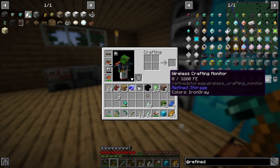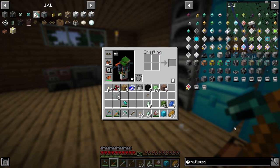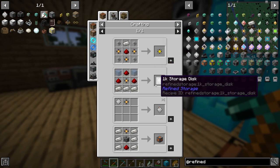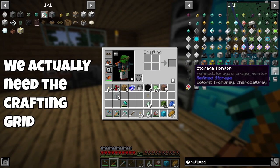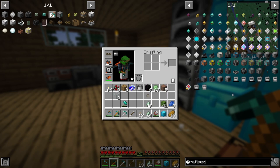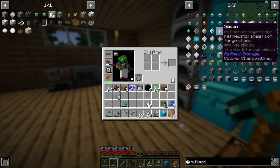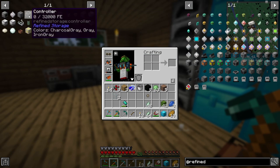We're going to need to get some disk drives to put our discs in, some 1k storage discs, and we're going to need a crafting monitor — also called a storage monitor. Potato potato. So we've got to go ahead and get this controller.